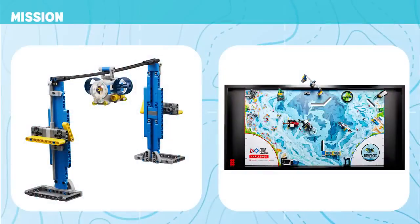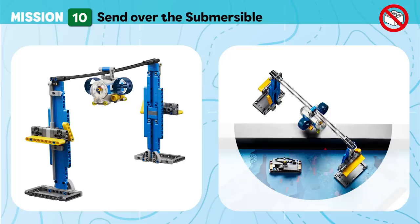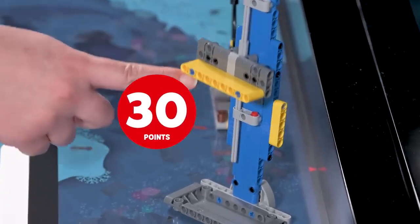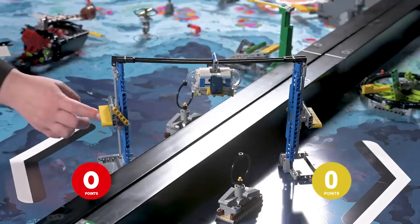Mission 10: Send Over the Submersible. Sometimes you need a specialized vehicle to withstand the immense pressure of the deep. Send the submersible to explore the opposing field's waters. Score if your team's yellow flag is down, and if the submersible is clearly closer to the opposing field.